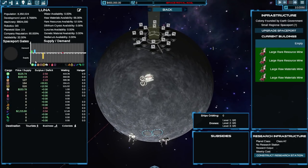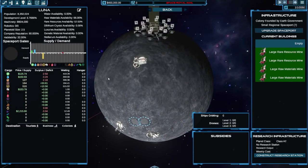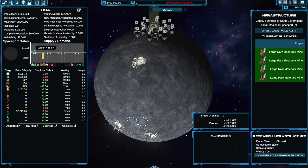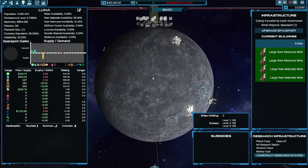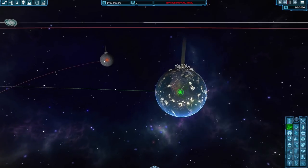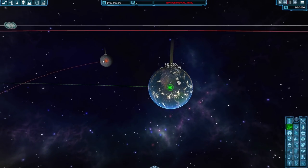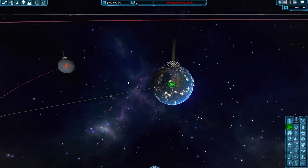The Moon can supply rare resources, which is what Earth wanted. And the Moon is demanding food — not much food grows there — and water, also not much on the Moon. So that's a pretty perfect fit. We can set up a little trade route between the two: load food and water on Earth, send it to the Moon, load rare resources there, and take that back to Earth.